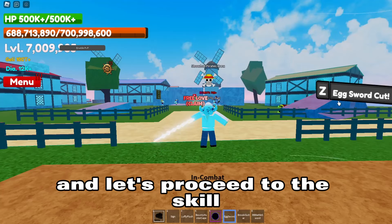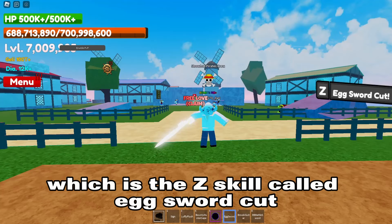And let's proceed to the skill, which is the Z skill, called Egg Sword Cut.